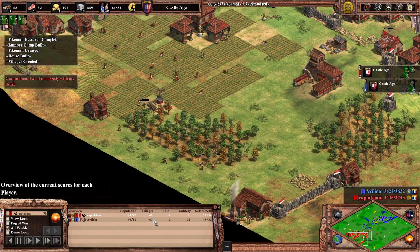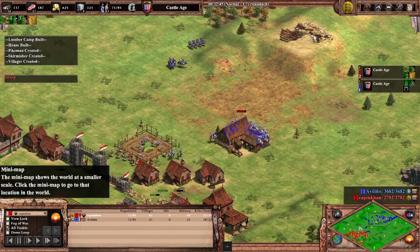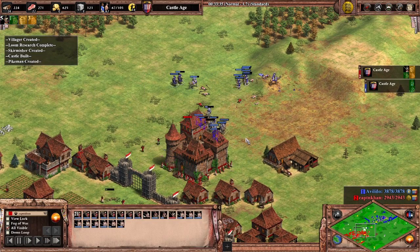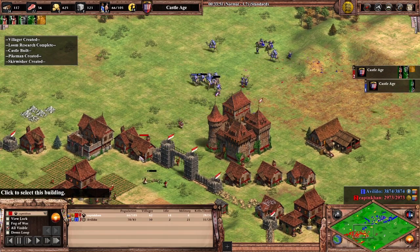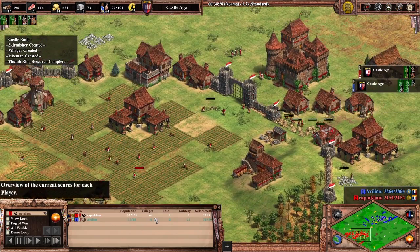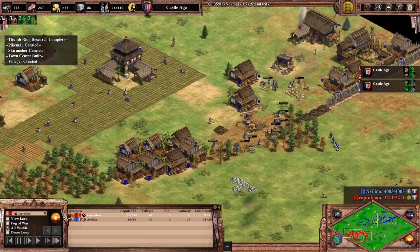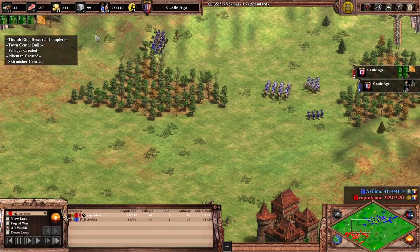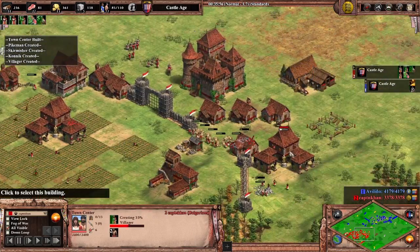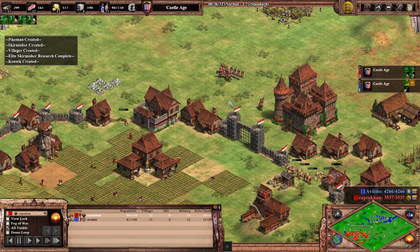I call it — I went too greedy with my drush. I actually didn't realize how ahead I was in villagers. I think his composition was better, or I was booming way too hard and didn't have the military. I actually get the castle up. I knew I had a chance against this player because he wasn't as aggressive as he could have been — he fully could have went around, broke a hole, and raided my economy. I'm up by 12 villagers and he keeps retreating with his army, still on one TC. The difference is he's investing resources into army while I'm investing into economy, ending up on three TCs — which sets me up more for the long game.